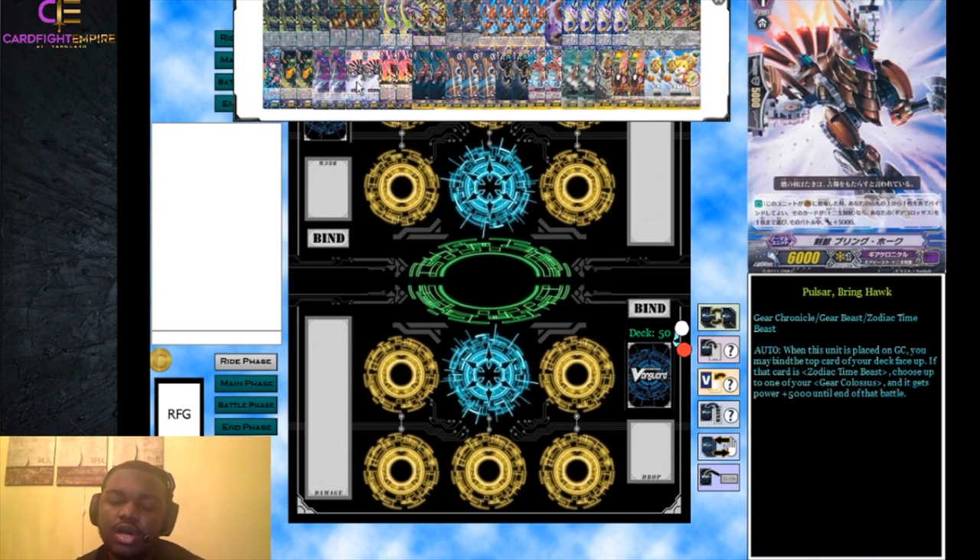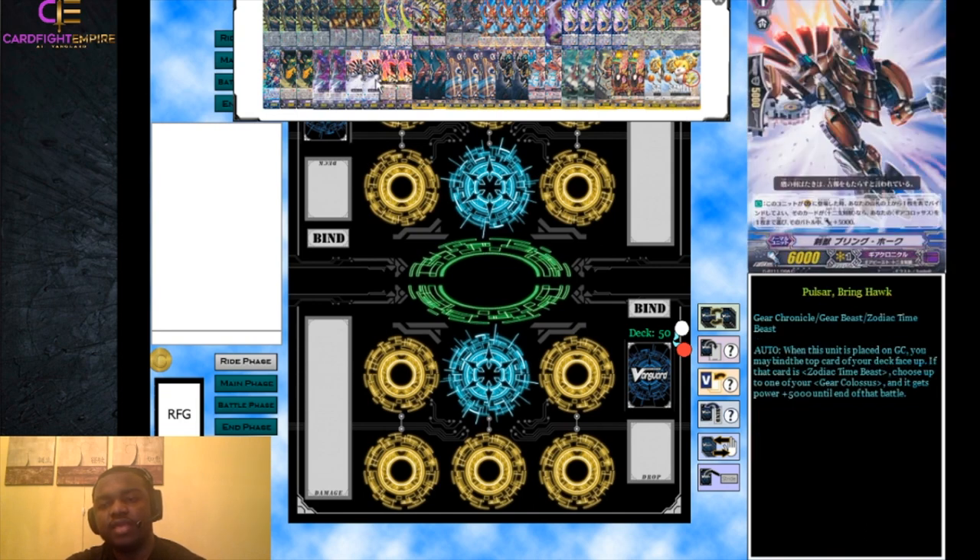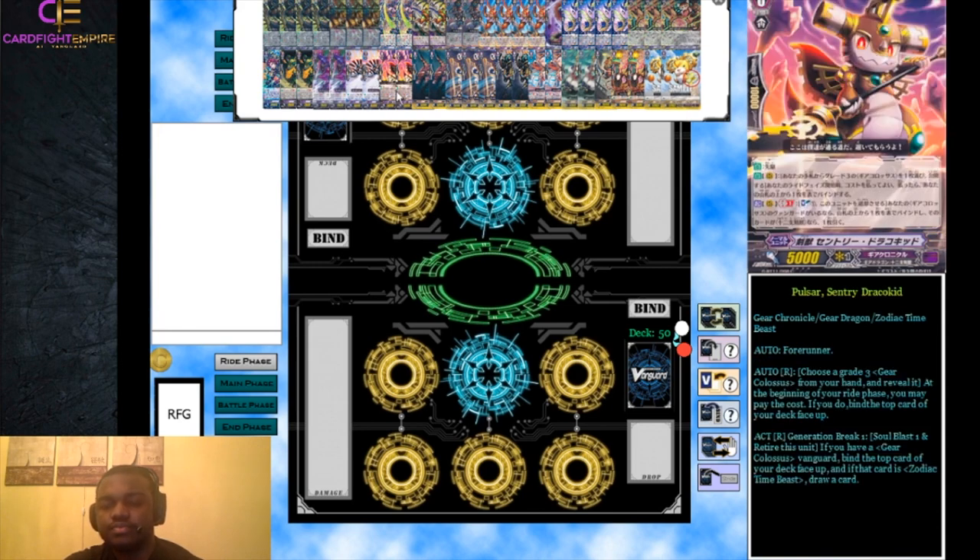We run two Pulsar Bring Hawk - another Zodiac Time Beast mainly there for guarding, similar to Nibble Rat. When placed on the guard circle, bind the top card of your deck; if that card is a Zodiac Time Beast, choose one of your Gear Colossuses and it gets plus 5000 power until end of battle. So basically this acts as a 10k guard most of the time since you'll almost always check a Zodiac Time Beast on top. In the rare case it's Prosepia Idea Drone it won't trigger, but at least you got that card out of your deck.